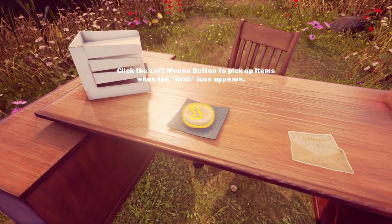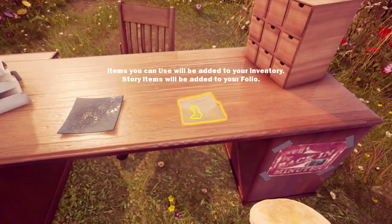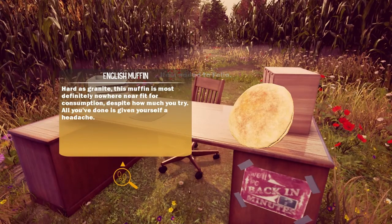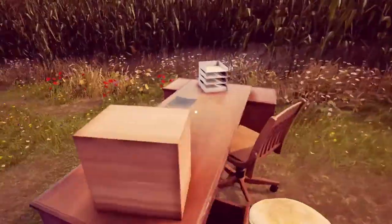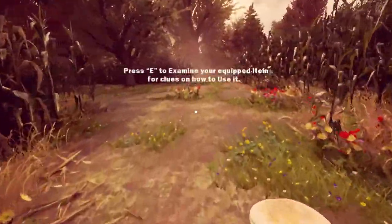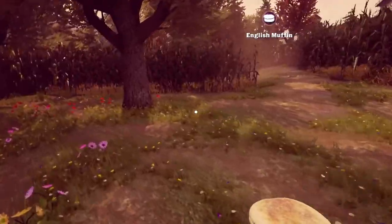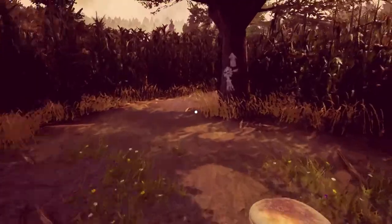Click the left mouse button to pick up items when the grab icon appears. I know how to pick up a donut. Add it to your inventory. English muffin. Hard as granted. This muffin is most definitely nowhere near fit for consumption, despite how much you try. All you've done is given yourself a headache. Oh no. Not a headache. I already examined it — it just says it's hard. I assume I have to take it back to that door, maybe.